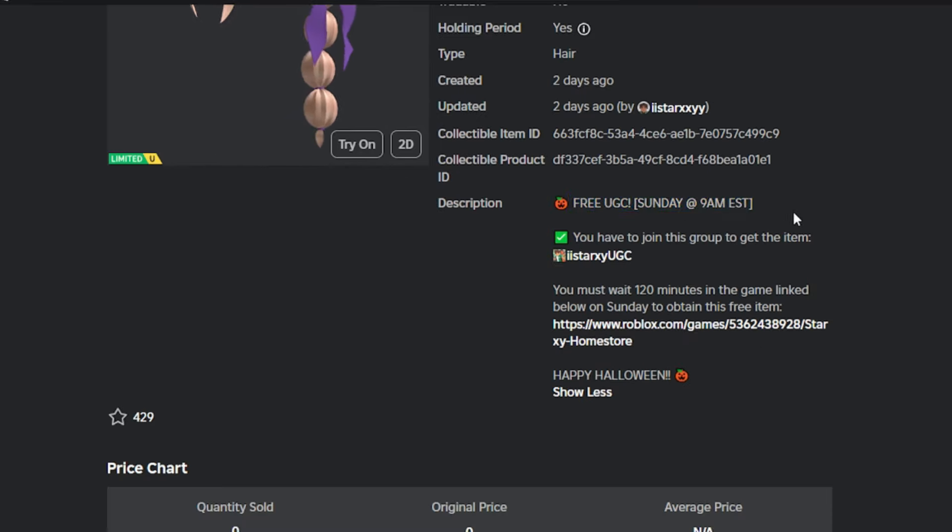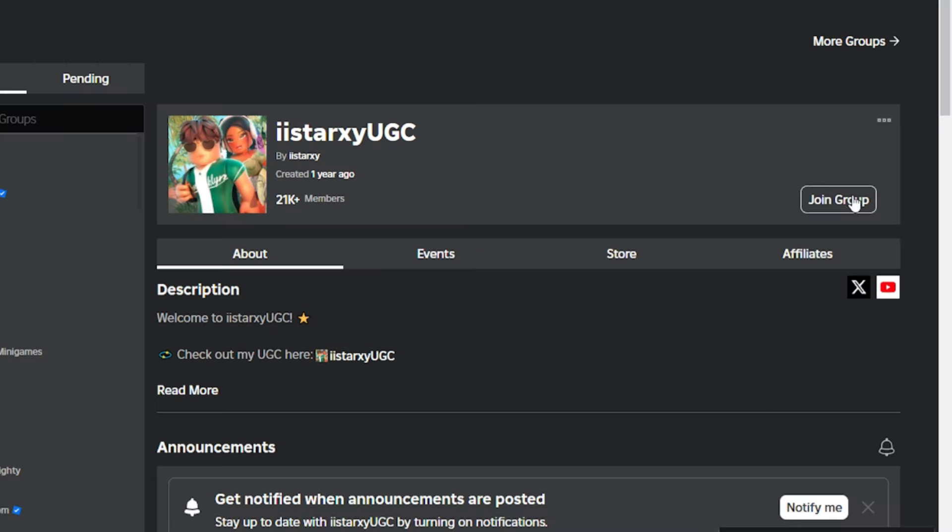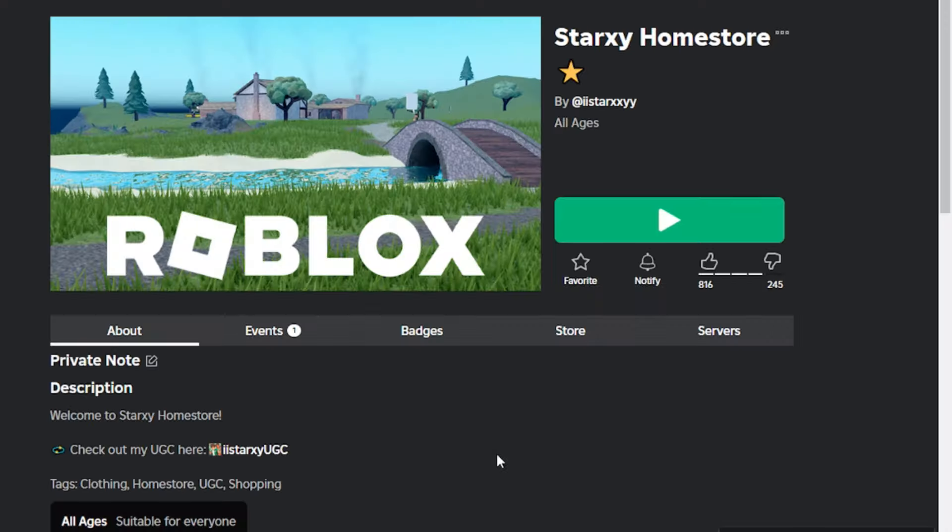For the requirement, you have to join the game group. Join this game group to be able to claim the item. To get the item, you can go to Starpsey Homestore, the game. For the game links, I put them in the description below.